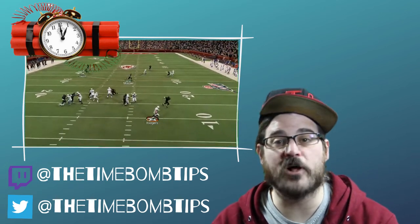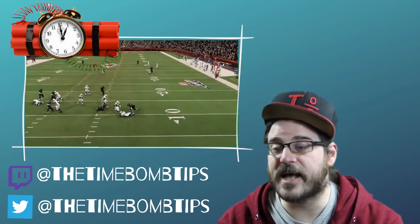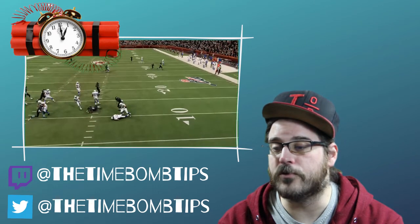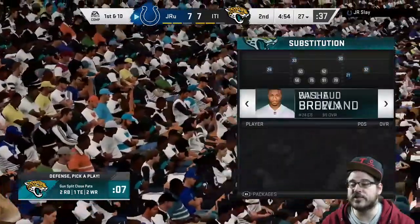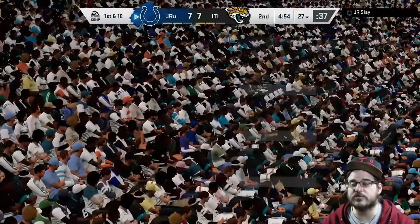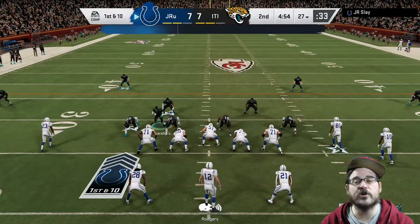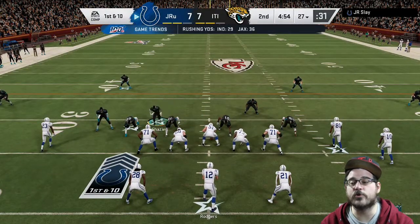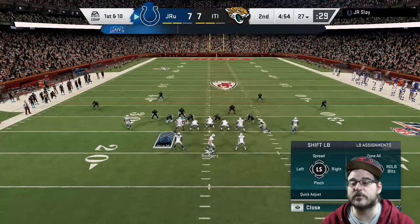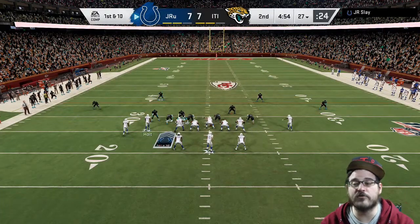The way you need to approach it is to send pressure before those routes can develop. That can be tough because it takes a good user over the middle. What I like to have is fast guys breaking up over the middle of the field, so I always have Deion Sanders in the slot, right next to that edge blitzer on a contain blitz. When he's coming around the edge quickly, he's got to get picked up, and if he doesn't, someone else will get in there fast.